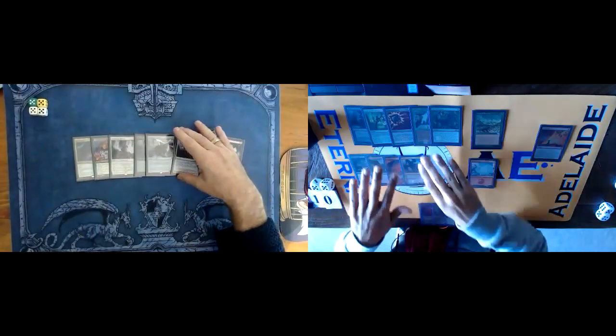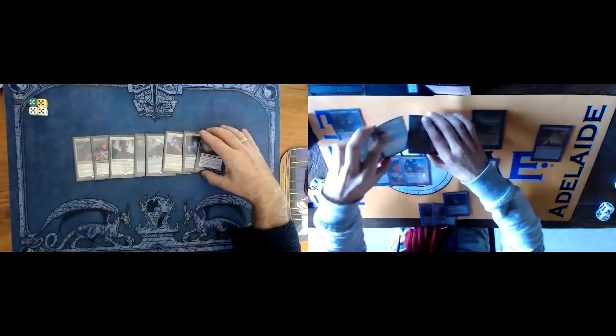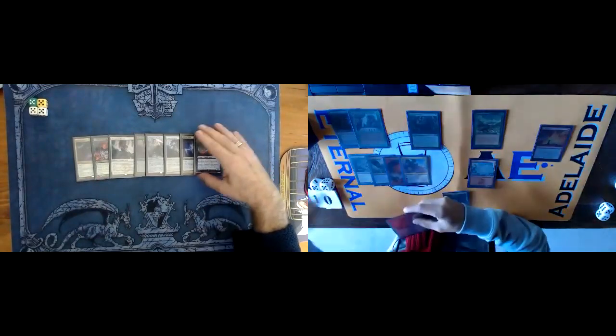I've also got cards to come in. I'm definitely bringing in Ashiok, and I'm bringing in Sylvan Library because it's going to allow me to have another source of card advantage, and Veil of Summer. These are obviously includes.